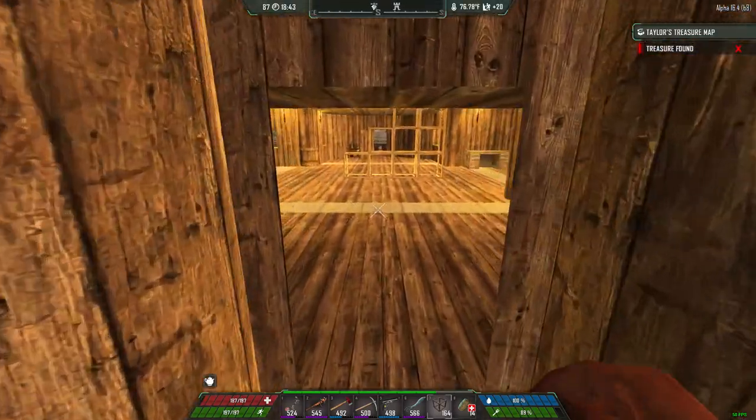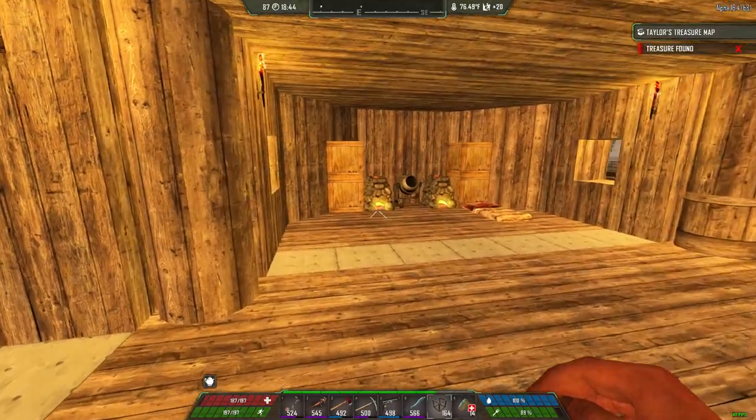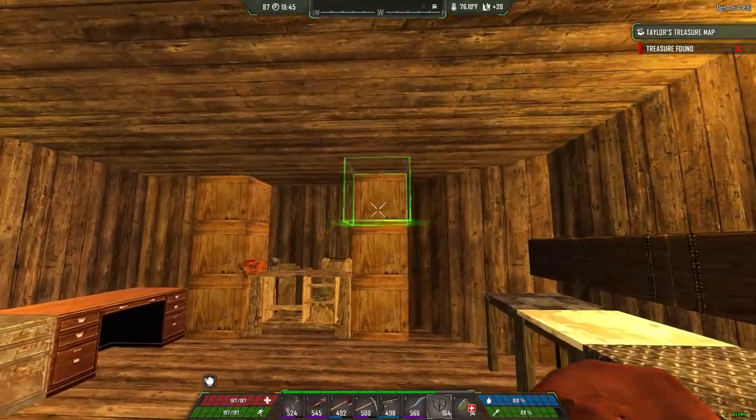I'm going to go inside now. This is the main floor where all the forges and workstations are going to be at, and my storage chest.